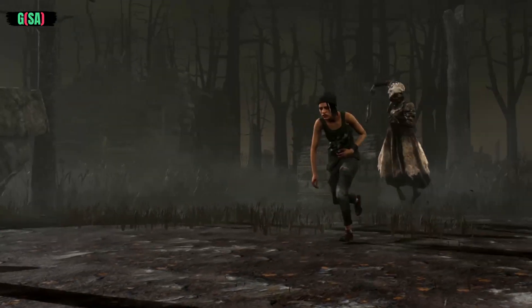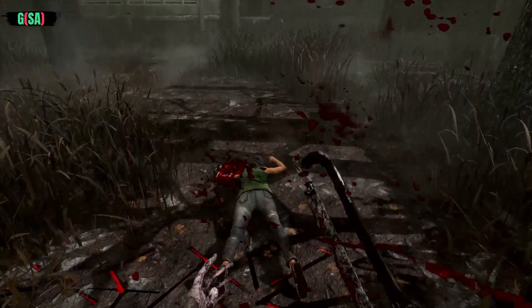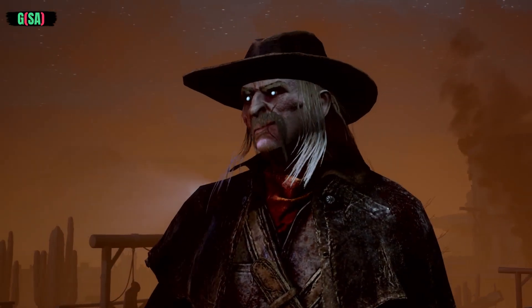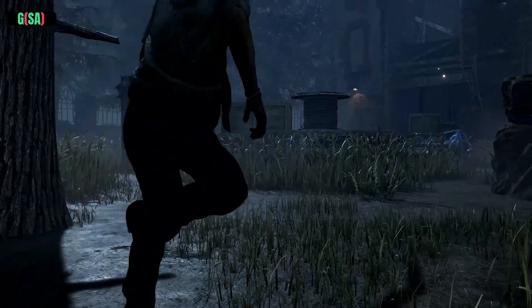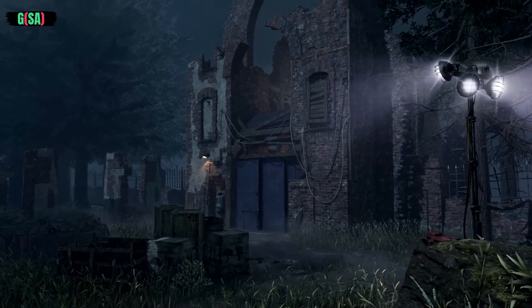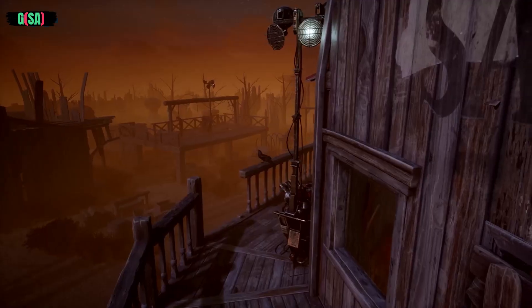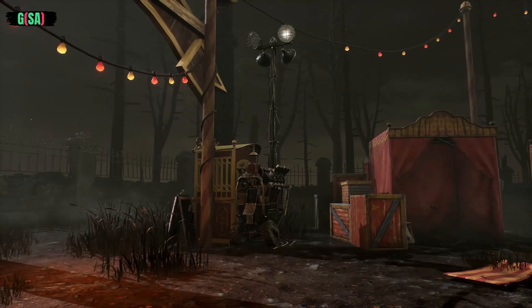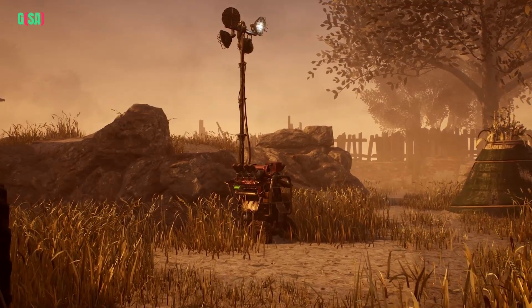To accomplish this, you will chase down, capture, and hook survivors before they can escape the trial grounds. But first, you'll need to find them. Survivors will attempt to escape using exit gates located on the edges of the map. To power the gates, survivors must repair five of the seven generators scattered across the map.